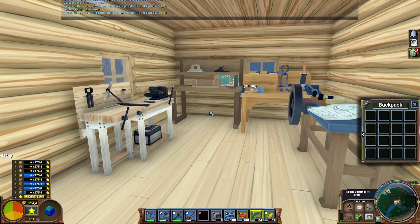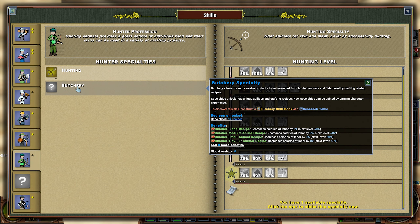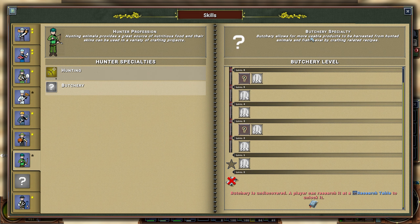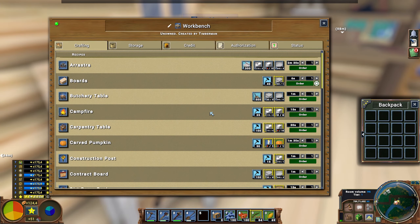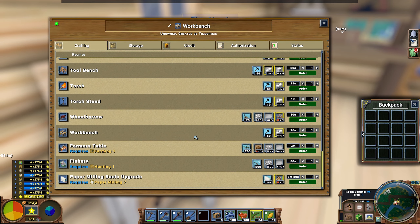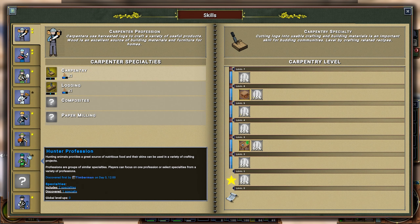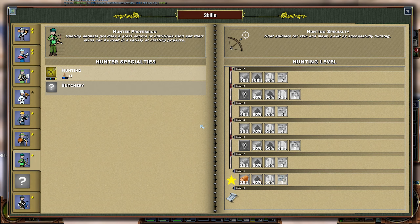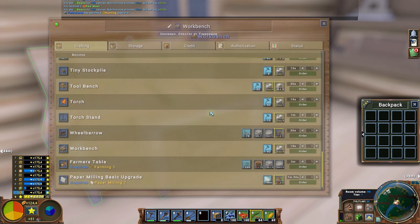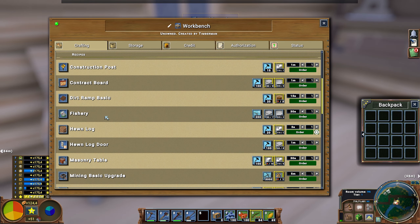Let me take a quick look at the fishery. There is something I don't understand — pottery says it allows more usable products from hunted animals and fish, so it mentions fish. But when I click on hunting, it doesn't say anything about fish. However, in the general tab it says 'fishery requires hunting one.' So let me just unlock hunting one — I already learned to scroll through the vault. Now I've unlocked it.